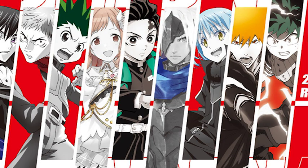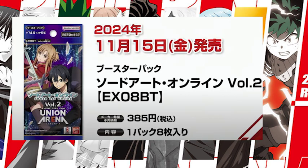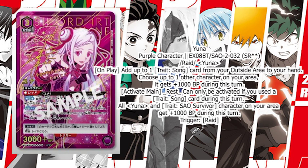Now that we're done discussing the October booster sets, let's shift to November. There are booster sets coming out in November, and one of them is Sword Art Online Vol. 2. SAO Vol. 1 first released earlier this year, and now we're getting Vol. 2 — surprisingly quick. Two characters have been revealed for this set: Yuna and Mito. Yuna and Mito from SAO are pretty unexpected because they came out during the movie Sword Art Online: Ordinal Scale. For the first time, Sword Art Online will have a purple set.